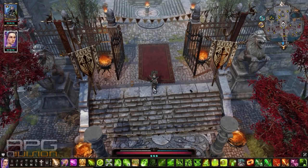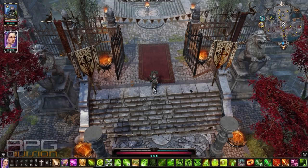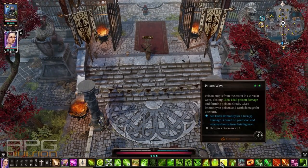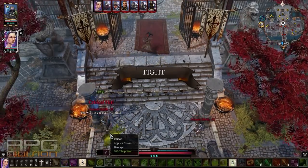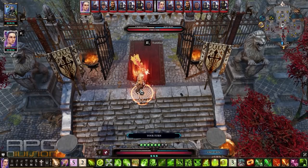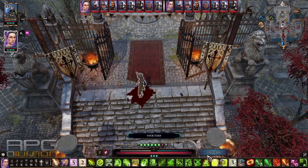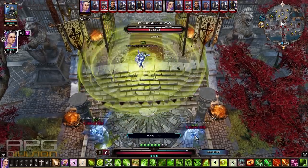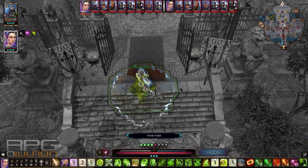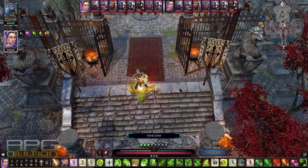Our pals at Paladin Bridge had some time off, but now it's time to remind them who is the boss. I'm going to put fortify on before the battle and start off with a simple poison dart. Then flesh sacrifice — that grants me one action point, 10% damage, and blood on the floor. Then contamination to deal more damage and create poison beneath our feet. Now venom coating, elemental arrowheads, firebrand, and siphon poison.